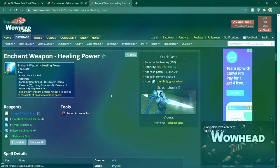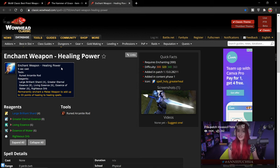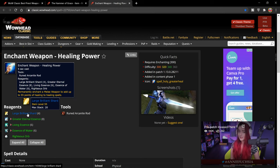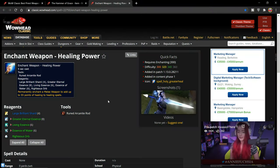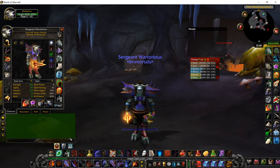I started thinking: can I increase my healing more with just the weapon? I was thinking about the Enchant Weapon: Healing Power. The mats for this are really quite expensive, but it just so happens I have some Greater Eternal Essence on my other character. I've also got the Large Brilliant Shards, I can farm for Living Essence and Essence of Water, and the Righteous Orbs are currently selling for around 20 gold. So all in all, I'd only have to carry around two extra items in my backpack and I can get roughly about 170 extra healing.